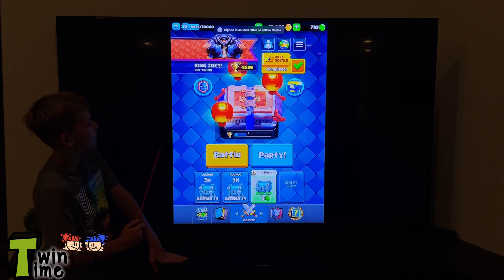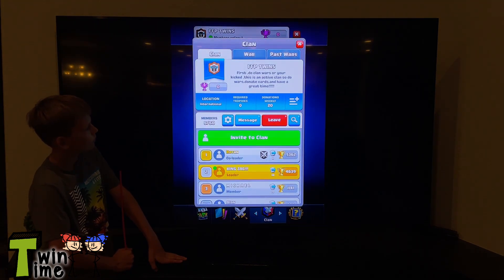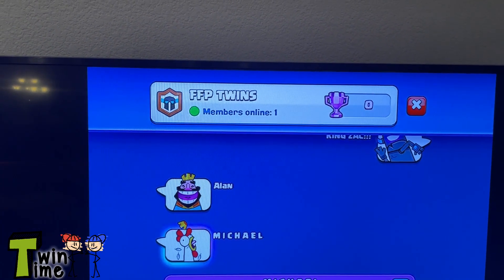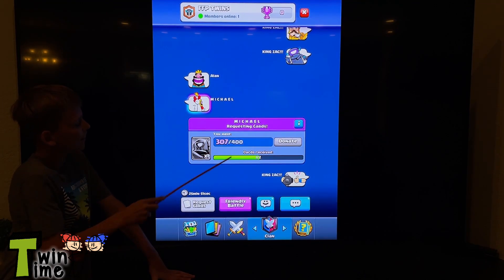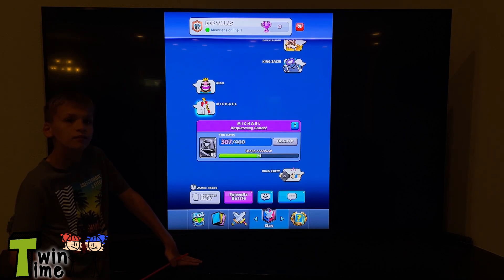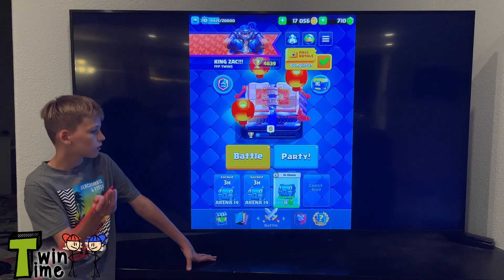Here's the clan — I actually just made a brand new clan so there's only five people in it. You guys could come join it! It's called FFE Twins, all capitals. Look for the little Pekka icon. My name is King Zach. It's an open clan, you can come join, do clan wars, and request your cards — we could give you the card you want.